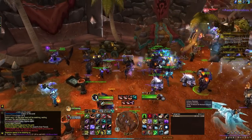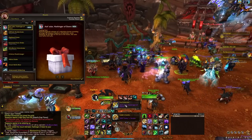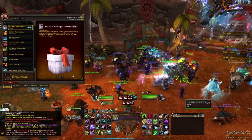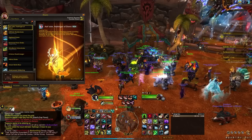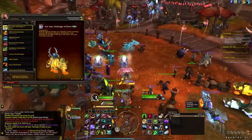So once you have 1,000 points, head to the Trading Post chest in your capital city and open it for your Trader's Tender reward and your Mount Reward. Ashadar is now yours — congratulations! And it only took about an hour of in-game time. Go get yours!